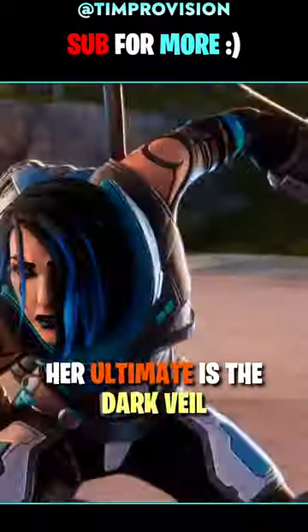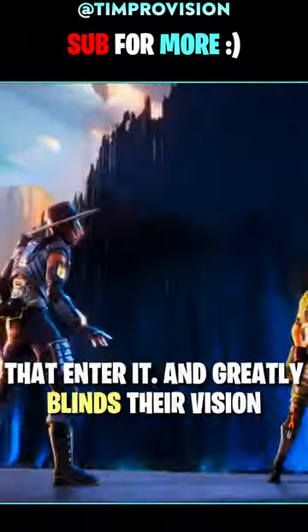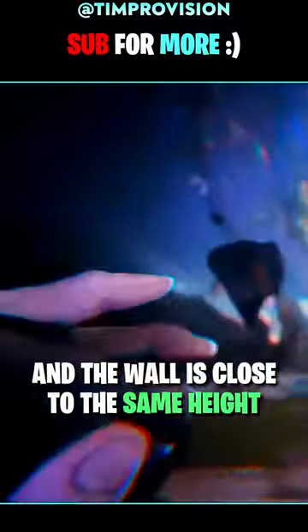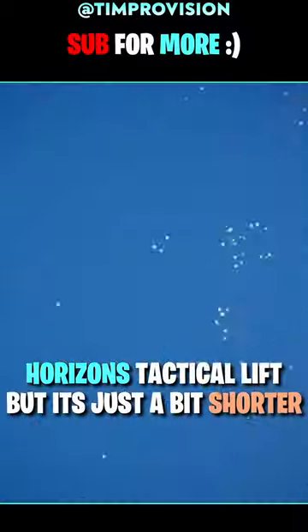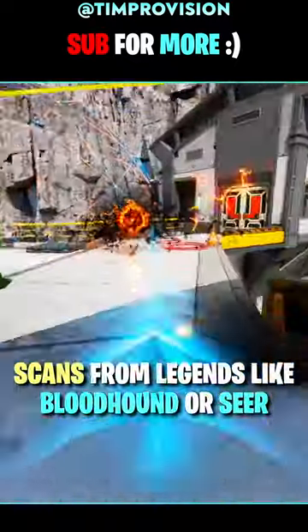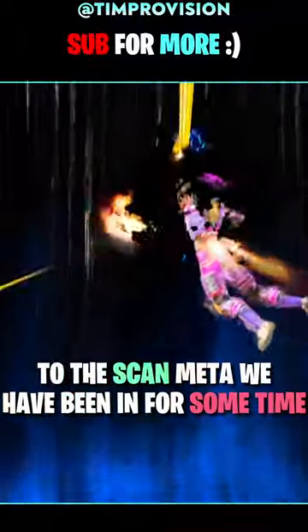Her ultimate is the Dark Veil, which is a massive wall of ferrofluid that she can spawn. This wall stops damage, slows enemies that enter it, and greatly blinds their vision upon exiting. The wall is close to the same height as Horizon's tactical lift, but just a little bit shorter. Finally, this wall will block some incoming scans from legends like Bloodhound or Seer, which means we do have a counter to the scan meta we've been in for quite some time.